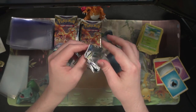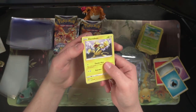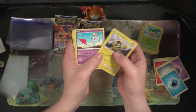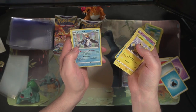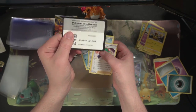Was it Simisear V that we didn't have? I can't remember — left my tracking sheet in a different room apparently. We got a Potion holo. Well, we've moved up from non-holos to normal holo rares.